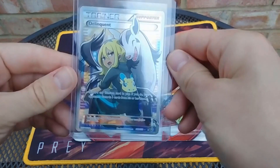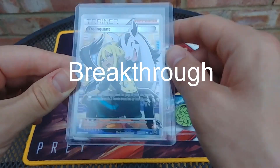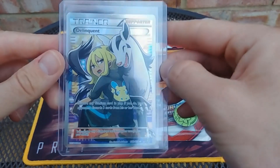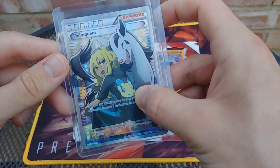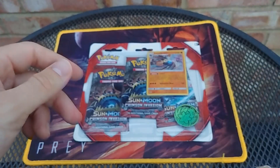First of all, I had this card turn up today, which is Delinquent from the Furious Fist set — it's an alternative artwork. It's one of the few cards I need to get a Grandmaster set, with a Minun on her back. I think it's a Furfrou, but I'm not really sure — I don't recognise it.